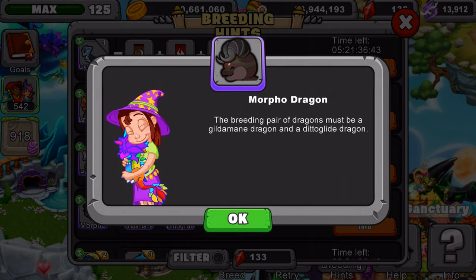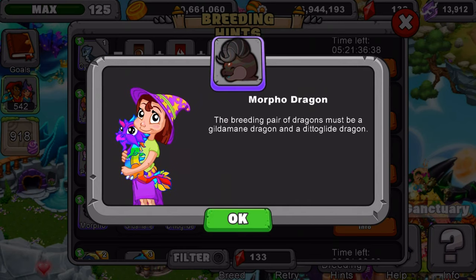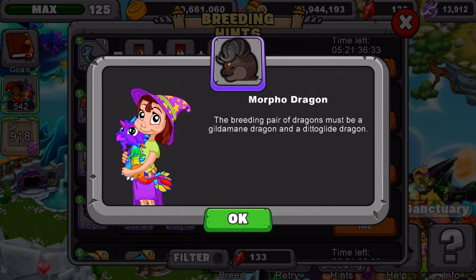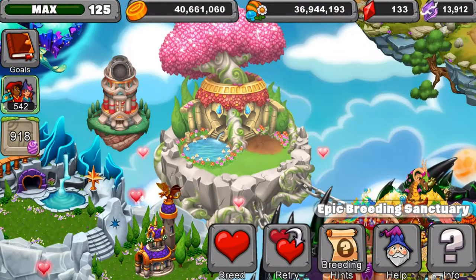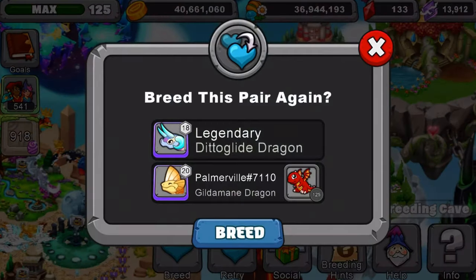I'll give you guys a few seconds to look at this. I did breed the dragon, and if you're wondering how I bred it — I was going to breed it in the normal breeding cave except I didn't have one of the dragons. So luckily one of my channel members has the dragon up in co-op. Their dragon is level 20, my dragon is level 18, and that's a good way of showing you. Just make sure their dragons are at slightly better breeding odds, which is level 11 and above. I'll give you guys a few seconds to look at this dragon pair, and you also saw the breeding hunt, so that will help you out.